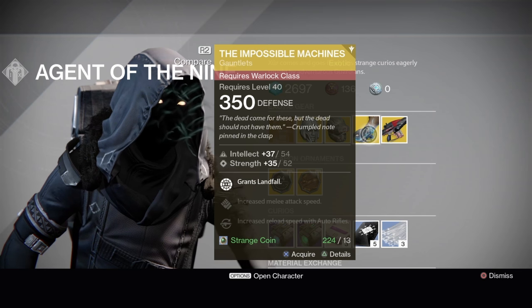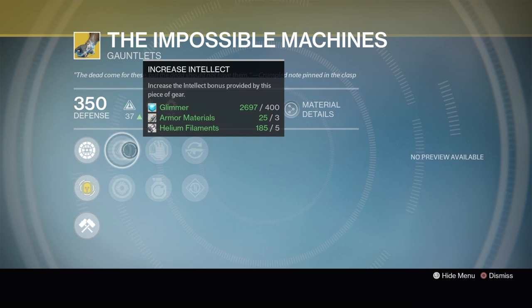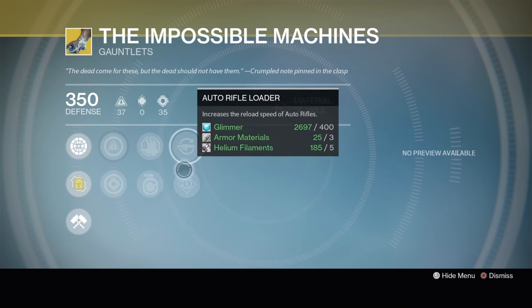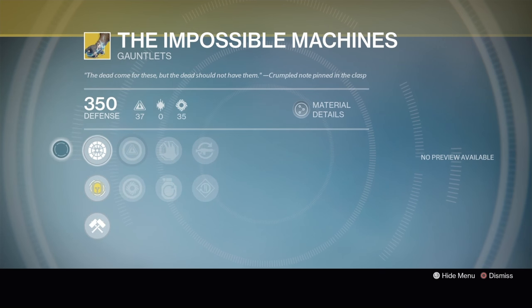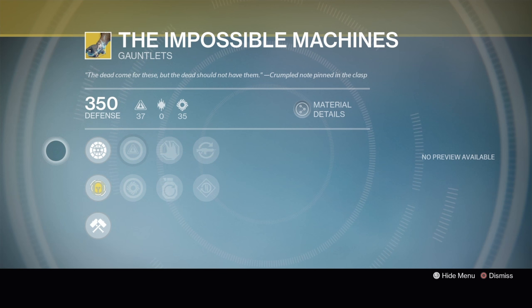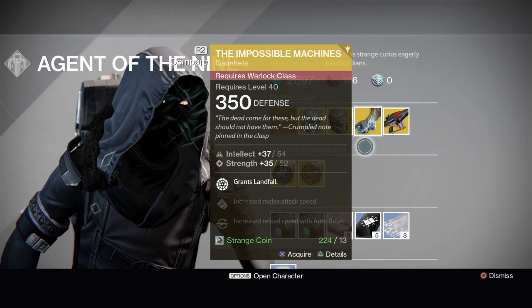Warlocks get the Impossible Machines Gauntlets. Its exotic perk is Lightning Rod — it unlocks the Stormcaller subclass node Landfall for free. When casting Storm Trance, fire a bolt of lightning into the ground creating a devastating shockwave under you. It comes with Increased Intellect or Increased Strength, Snap Discharge or Impact Induction, and Auto Rifle Loader or Machine Gun Loader. Not a bad exotic if you run Storm Trance. If you can get the new boots or arms from Rise of Iron, those are better options, but if you don't have those, these are a good stepping stone. Landfall is very nice when you're popping your super.